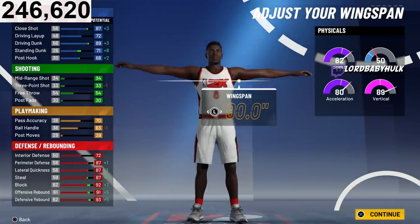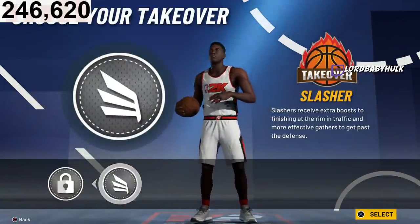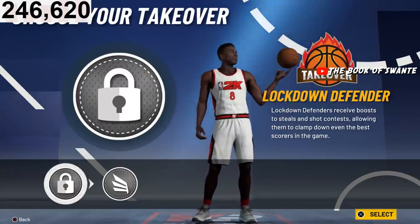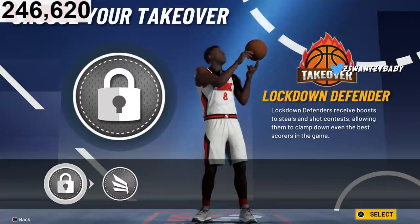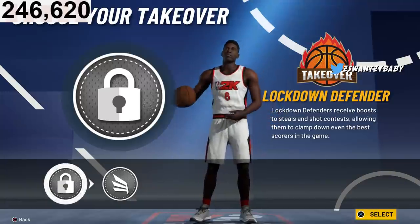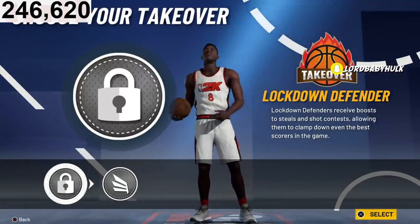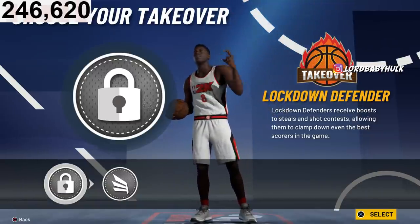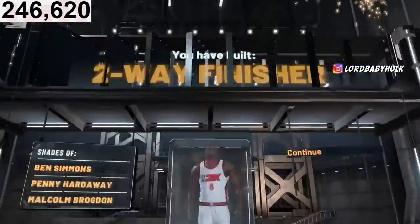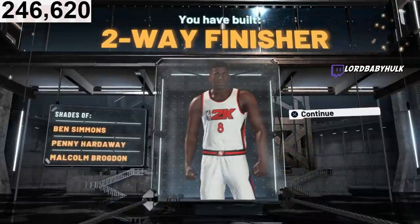The only benefit of going power forward would be to have the glass badge and the rim badge, but you're gonna go lock takeover, slasher takeover — I would say lock because this is just toxic. And bam — you're a two-way finisher. Toxic.